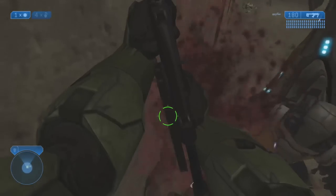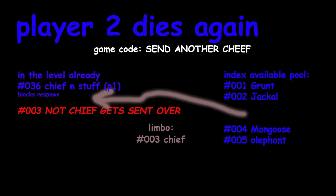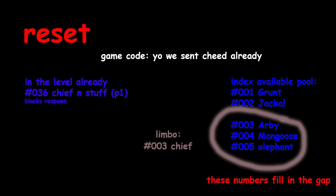The game will go ahead and reset the object pool, but it keeps the memory from what happened right before the level restarted, and essentially tries to use the same number where that player model was originally located. Since that player model isn't there anymore, the game renumbers everything in the index and spawns the next thing on the list in the pool. When Player 2 dies again and is supposed to respawn, the game doesn't see the Chief model and assumes it already respawned the player, and instead moves down the list.